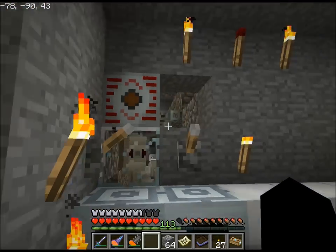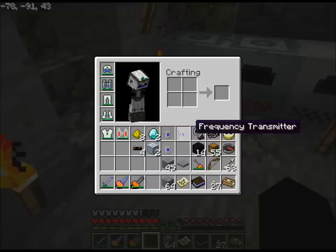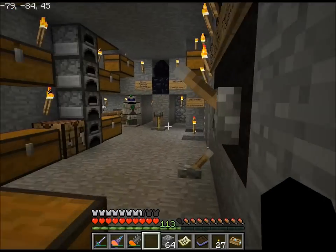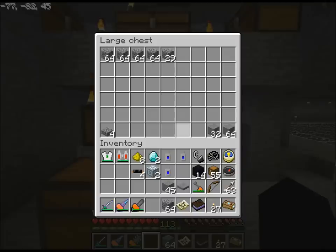Before I get to that, you'll notice I've got an MFSU missing, and that's because, as you might have guessed from what I have in my inventory, I'm going to be building a pair of teleporters and then going out to explore a new area to get new stuff for the new mod. But before I get to that, let me talk about my gatehouse real quick.